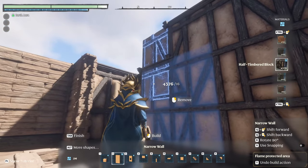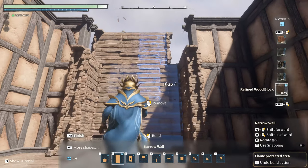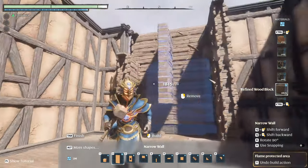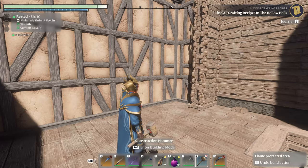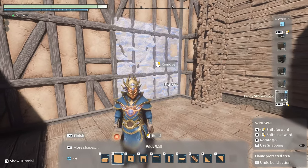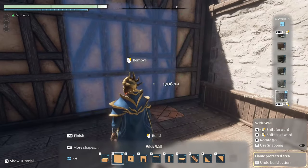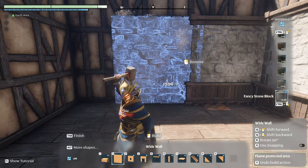So I will just add that all around. The half timber block is also something I kind of want on the outside of the building but not on the inside. So it will have double walls because I think I want the fancy stone block on the inside, and I think that will look great later on, so I will just add that all around here.